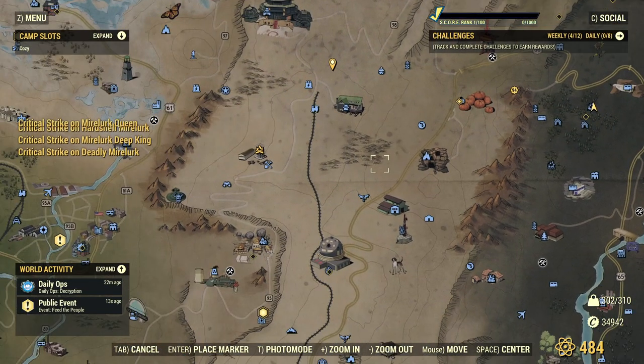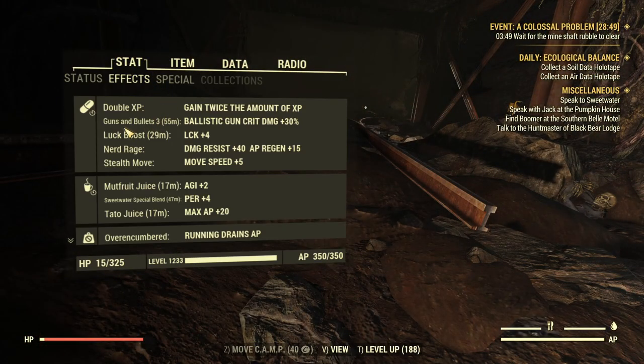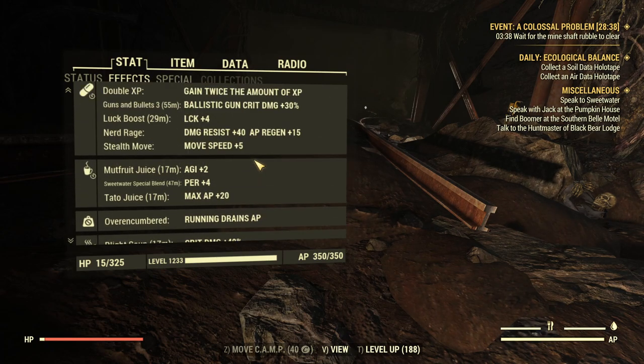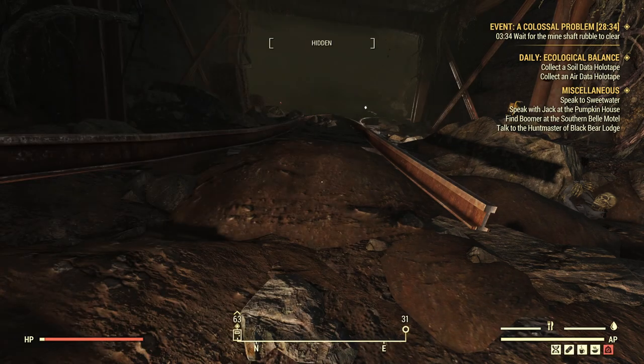Now I'm going to the silo and let's test it on Earle. For the buffs, I just use Guns and Bullets today for more critical damage, and some other foods like Blight Soup for more critical damage. The other buffs are necessary. Because I think the bobblehead doesn't work here.